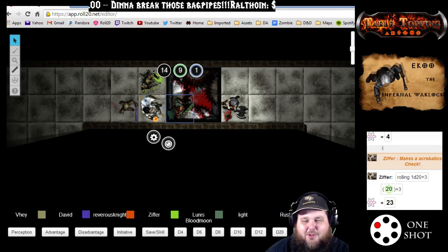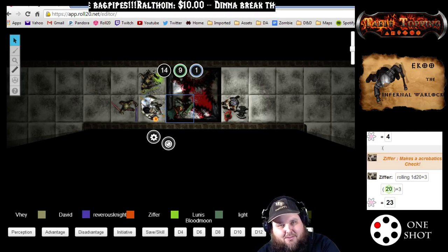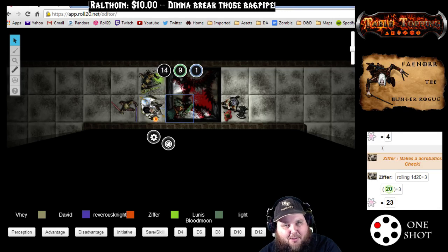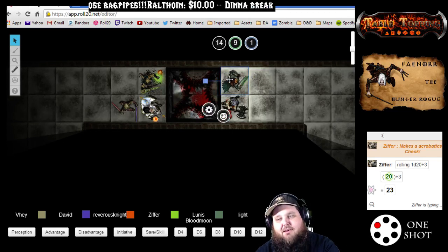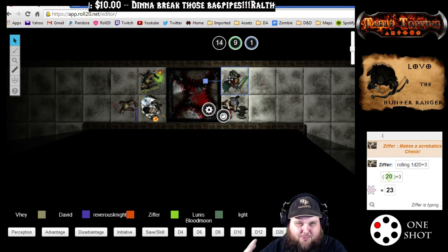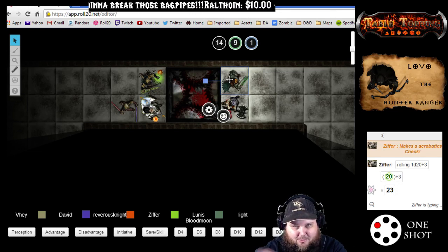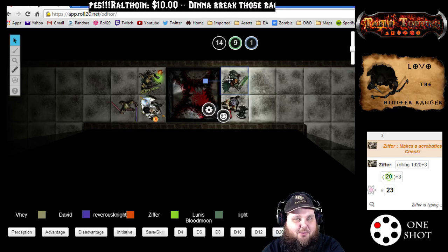Just as — because I want to give the players the benefit of the doubt — with a dexterity saving throw, you could add your acrobatics. You didn't even need to. You rolled a crit. You're able to do a backflip on the other side of the pit, just as the floor was caving in. You were actually able to spring off of the floor as it was caving in and do an acrobatic tumble on the other side.